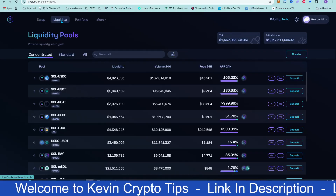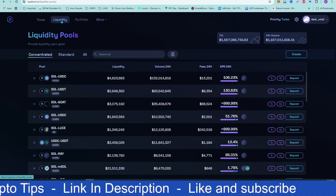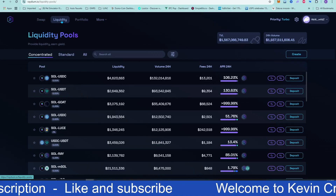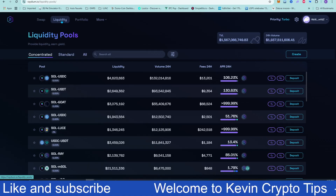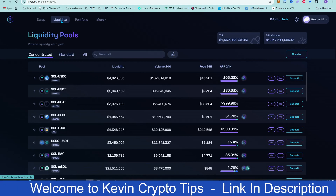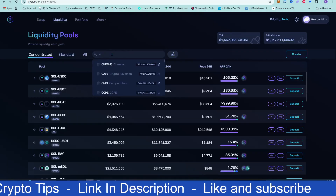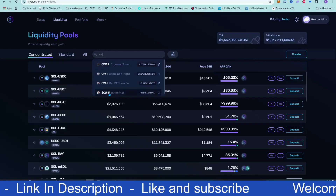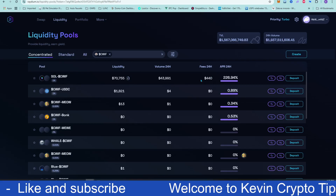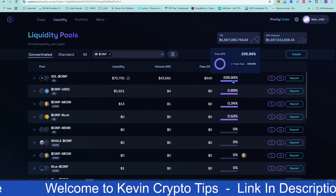In the liquidity section, there are different pairs and matches you can get. This is where you earn money from trades — you put in some Solana and some Cat with Hat, and as people buy and sell you're earning a fee from that. Some days you'll get a little bit more Solana and some days a little bit more Cat with Hat — it goes back and forth depending on what people are buying and selling. The pool collects about $440 a day in fees.